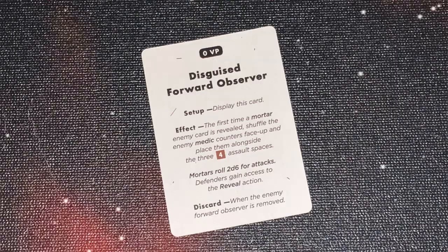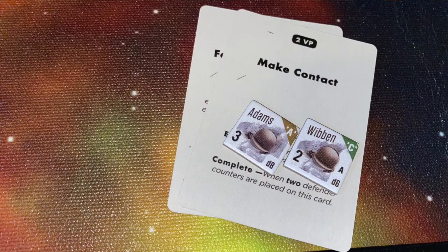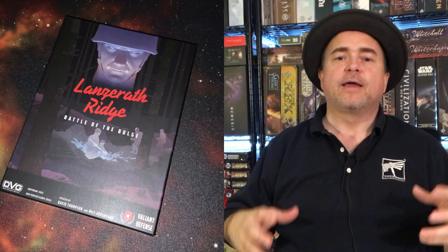As you move into the third round, some specific objectives come out. You have German artillery observers that you're going to try to discover. In round four, you have different objectives — trying to deny your equipment, get your equipment spiked, and make contact. These different objectives help you get a better score if you're able to fulfill them in rounds three and four.